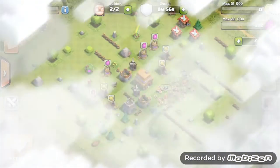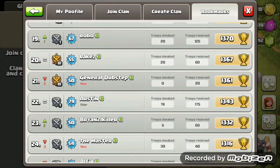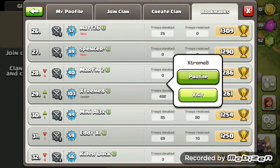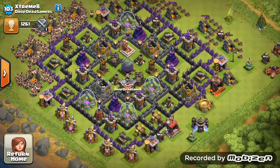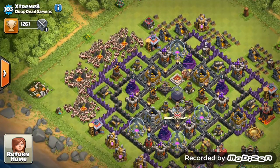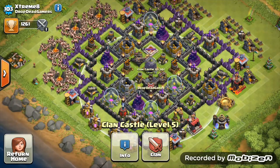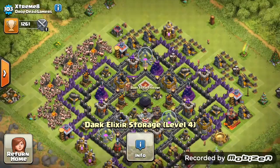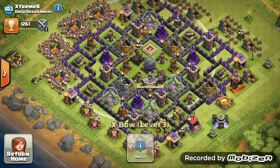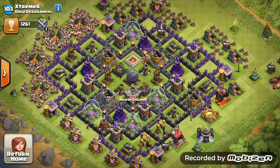Second player — we have Extreme 8. I recognize that name — that's Drop Dead Gaming, he's a YouTuber. He's farming down in silver. Looking at that base, it's looking beast. He did get sniped a bit, but thankfully the base isn't destroyed. Town Hall 9, with a bunch of level 6 barbarians in there. The base layout is looking brilliant — clan castle nicely placed and central, can be lured out. Dark elixir is the main thing — if you're low on dark elixir, switch those two around so the clan castle is more centralized.